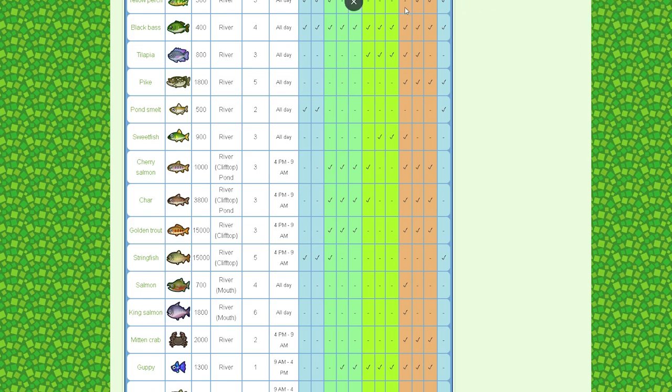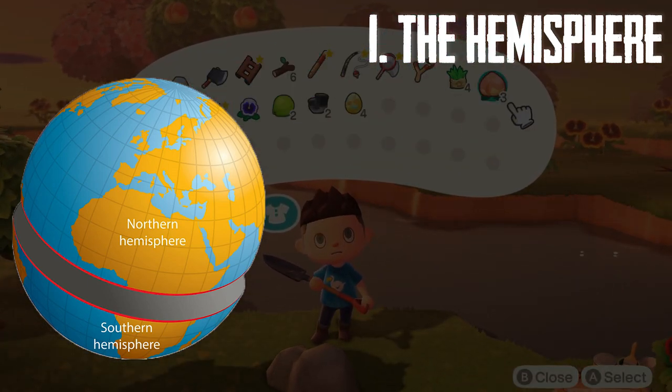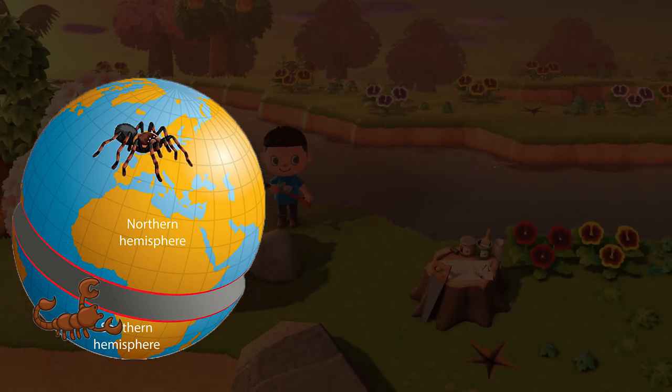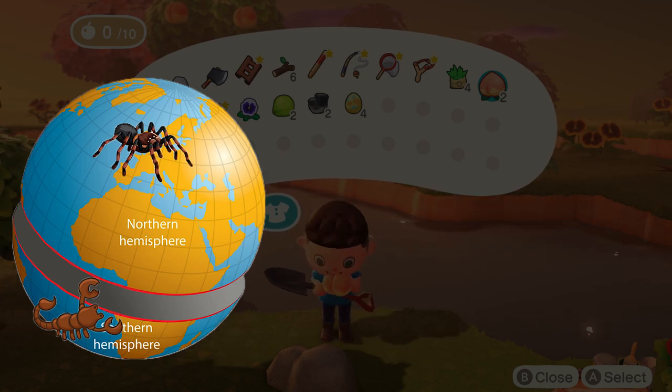Number one: the hemisphere you chose when you started the game. Depending on which one you chose, you'll see completely different fauna. For example, the northern hemisphere can catch tarantulas right now, while the southern hemisphere can catch scorpions — but not vice versa.